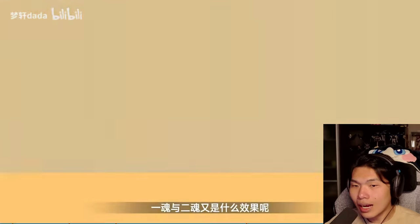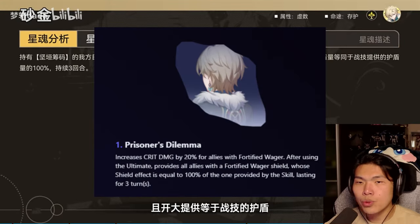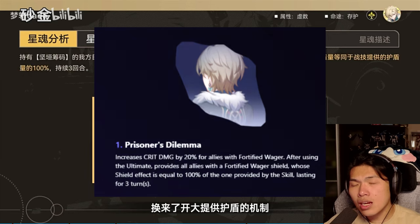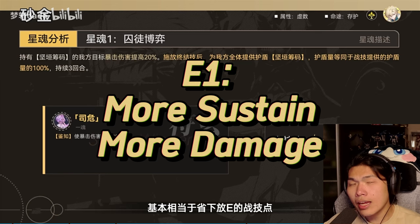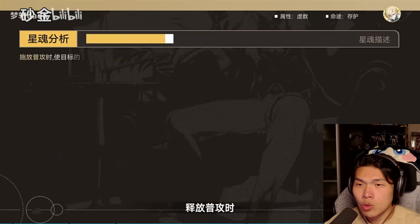Moving on to his Eidolons. For Eidolon 1, it increases crit damage for all allies with the shield — like Gepard's E1 which gives 30% crit damage — but for Aventurine it's always 20%. A slightly better benefit is that after using his ultimate, it also gains the exact same shield as from his skill. This is a well-rounded Eidolon that improves both Aventurine's sustain and damage through the crit damage buff and increased shield stacking after casting the ultimate.